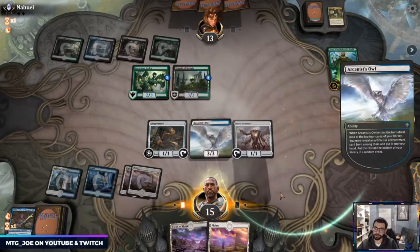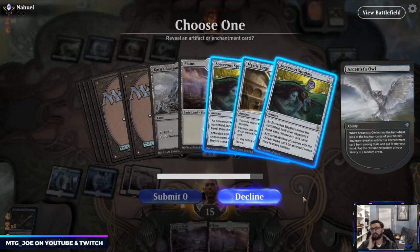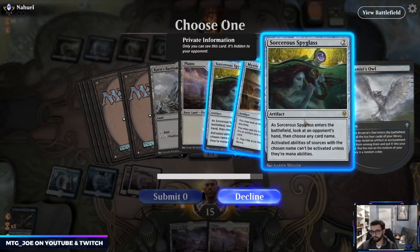I can poke Nissa for two, but I think we need to dig for a Conqueror's Death here. Both of these are interesting but I think we go with Spyglass because it immediately shuts Nissa off.